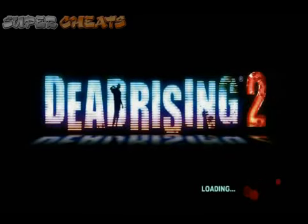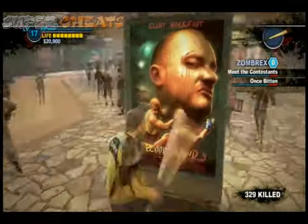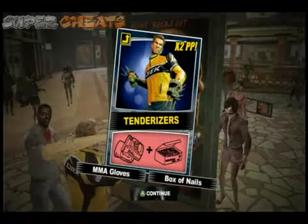Hey, this is Swagers doing Dead Rising 2 for SuperCheat.com, and this is a guide for all the hidden combo cards. These are the ones that are just sitting out in posters all over the place.